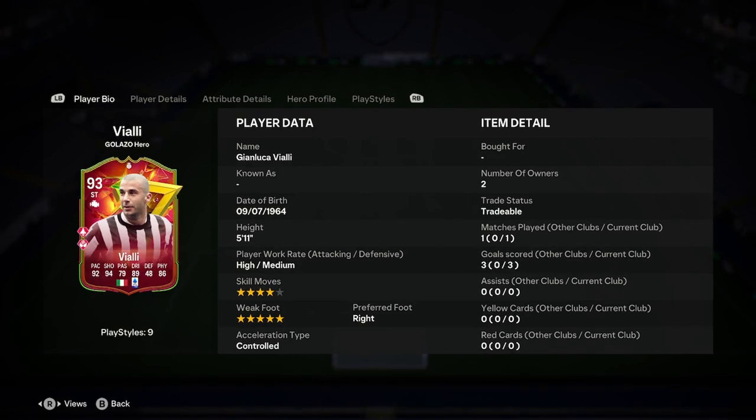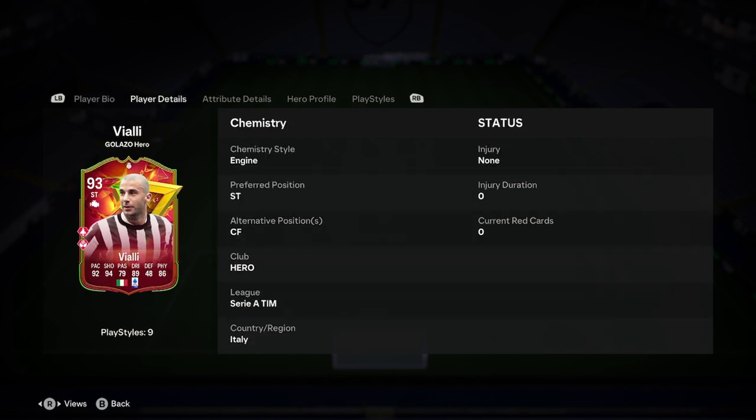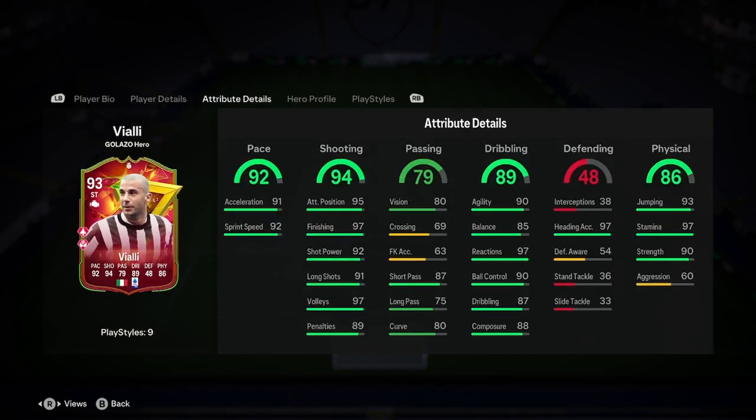I'll be doing a player analysis on the new Dian Luka Biuli Galazzo hero card. He's 5 foot 11, high/medium, 4-star, 5-star right foot and control — not a bad start at all. He can only play striker.